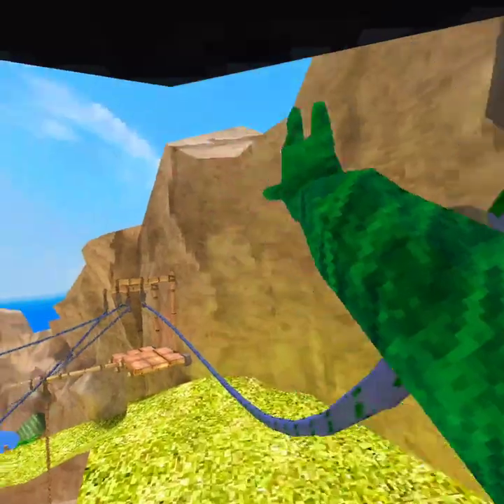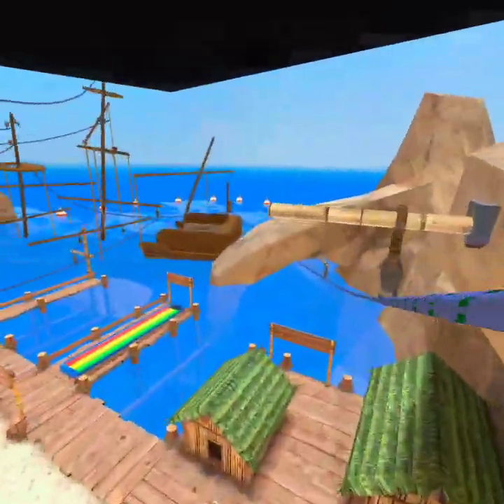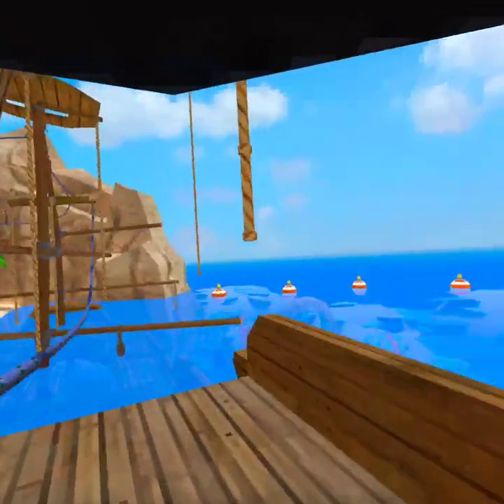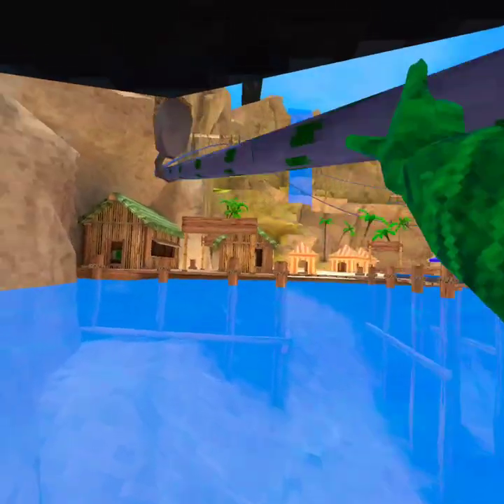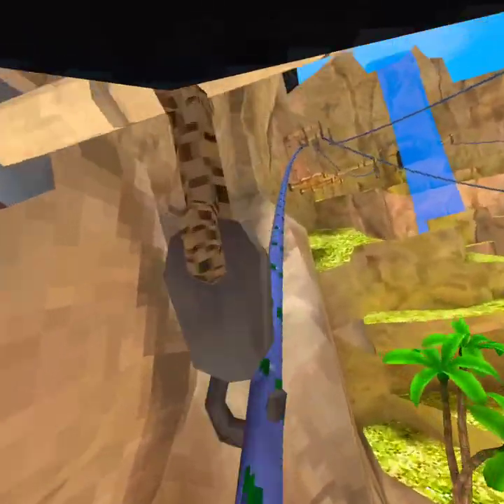Zip lining skills: you're gonna want to grab one, kind of throw yourself — bam, just like that. Also zip line walking — you're gonna kind of want to just grab and throw yourself every time you grab.